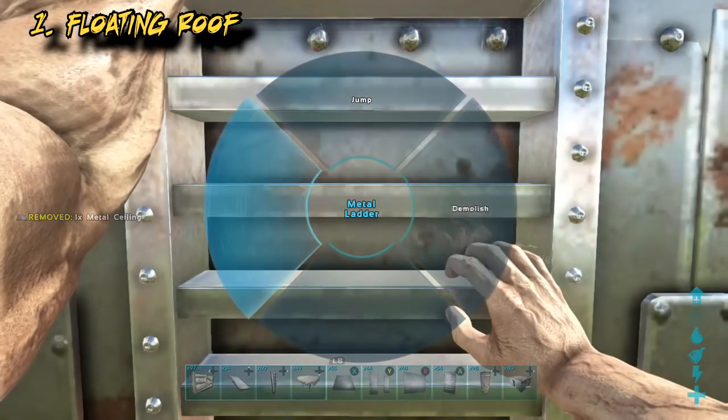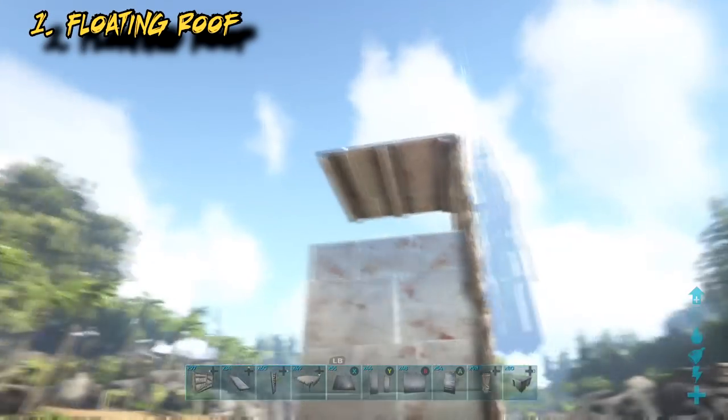An important note: the snap point cycling button has changed. It's now RB on Xbox — the right bumper. So don't try hitting the map button anymore.